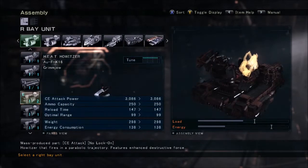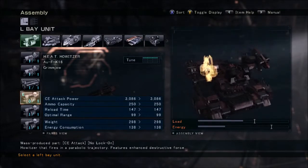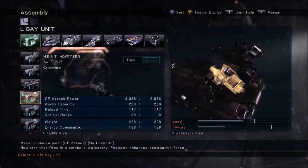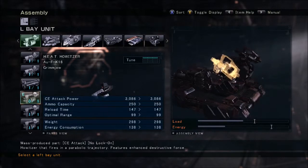For the back weapons, you want to use the AUF K16, fully spec'd to power heat howitzers. So that if you do run out of ammo, you still have some howitzers on you. Each of these fires probably around 5 to 8 shells — don't quote me on that.